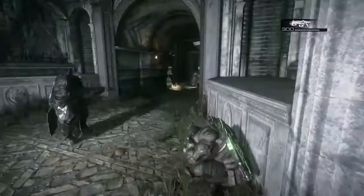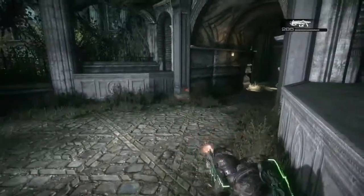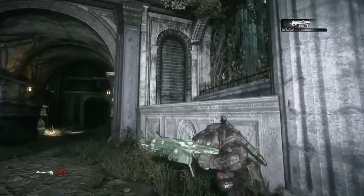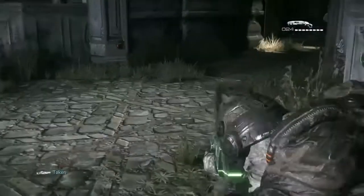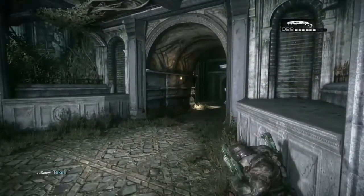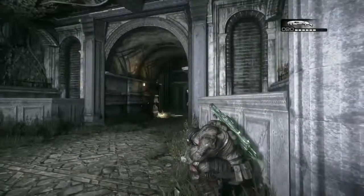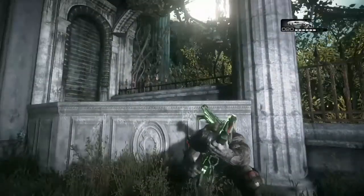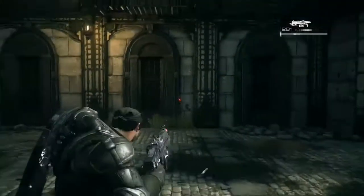Hey guys, it's Jameson here showcasing the animated weapons gem pack numero uno. It includes the static, fire, and beam wave skins. In this first clip you can see the beam wave skin. After I upload all of the gem packs, I will be showcasing all the characters so far that you can unlock from leveling up and also the characters from the deluxe edition.